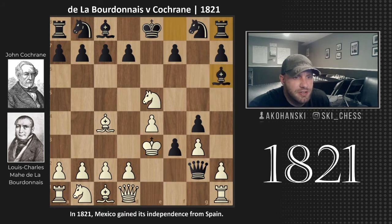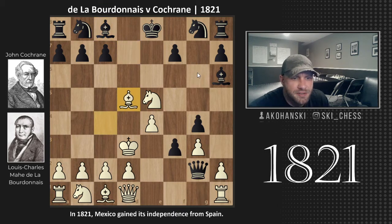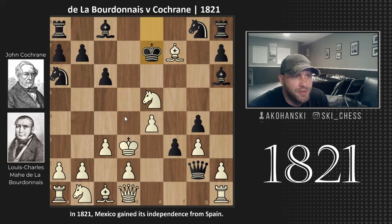King E3, Bishop H6, King D3, D5 — looking to get the light-square Bishop in the game, maybe some development, maybe even castling Queen's side, or getting some pressure with the Rook. Bishop takes D5, Knight A6 — developing to the rim. The idea is you've got all these check threats, just keeping the King moving up the board. C3, looking for an escape square. C6, Bishop takes F7 check, supported by the Knight. King E7, and Bishop back to B3.